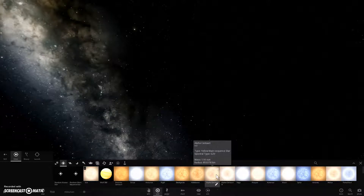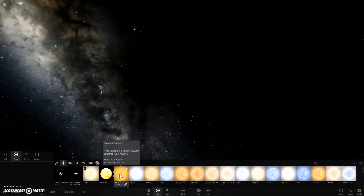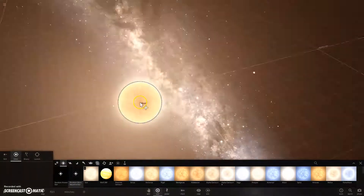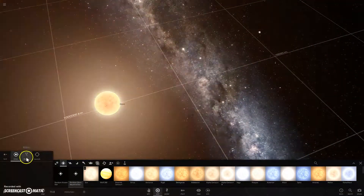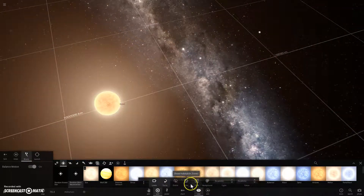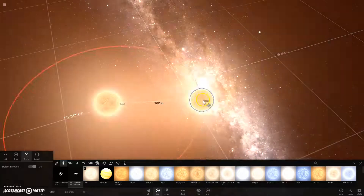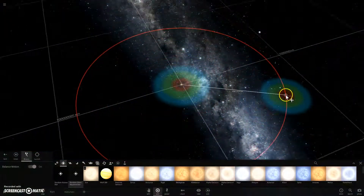It's going to start off with tiny stars first. Also don't forget to put on orbits and habitable zones — don't forget to put them on.